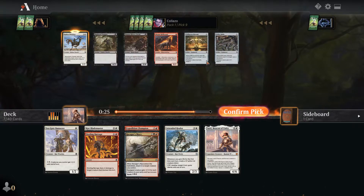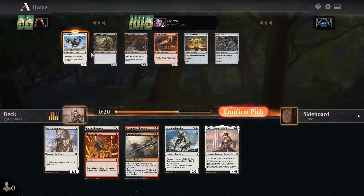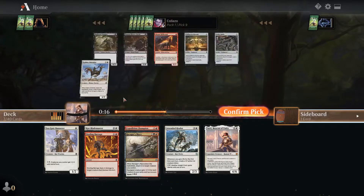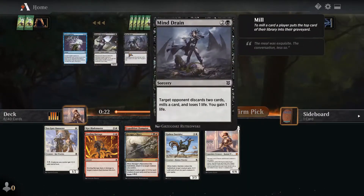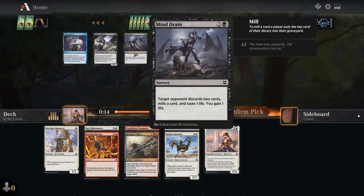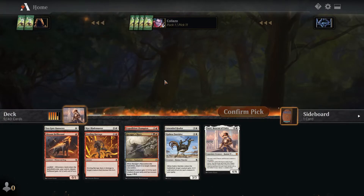Outrider is great. There's a Cliffhaven Kite Sail — that card is great with the Blade Master, allows you to swing for big damage in the air. Highborn Vampires is okay. Outrider is definitely the best card here. It's looking like we might be going Red-White Warriors — don't hold me to that, but it's looking that way.